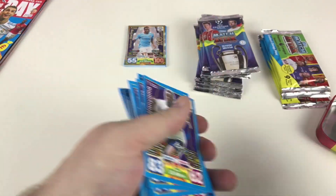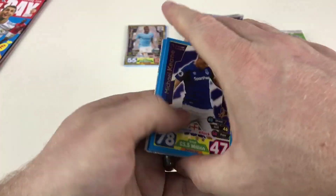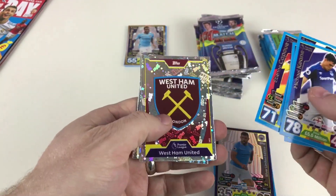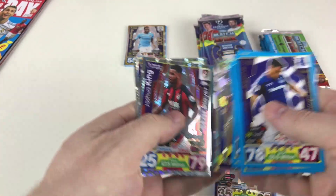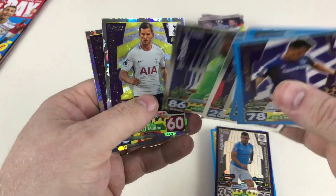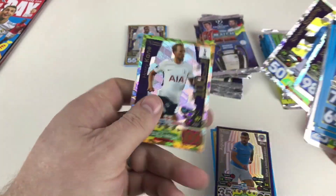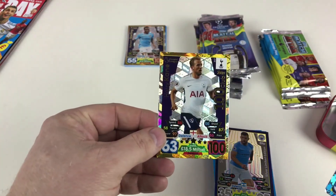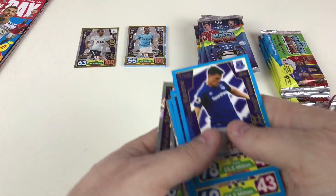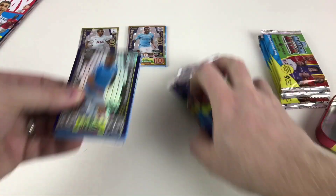Now we're getting to our shiny cards — Michael Keane, Ben Mee, Dušan Tadić, Etienne Capoue. For the club badges we've got West Ham and Chelsea. Then Joshua King, Ben Foster, and Man of the Match Jan Vertonghen, Raheem Sterling, and the 100 Club Harry Kane as well. Awesome — this is an epic video: 100 Club and a silver limited edition!